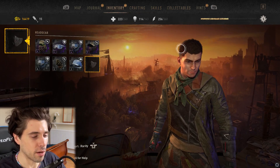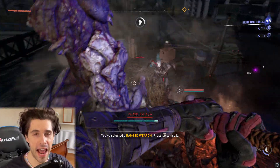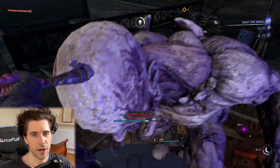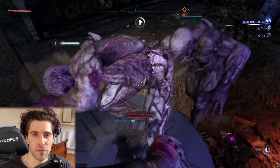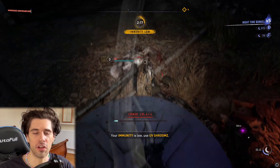Don't die before you've done that because you will lose all your XP. So that was how to farm endless unique trophies from Volatiles in Dying Light 2. Let me know in the comments how you get on with that. And for more Dying Light 2 content — money glitches, XP farms, trophy farms — make sure to subscribe to the channel and I'll be making loads more Dying Light 2 guides. Thanks for watching!